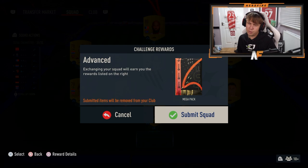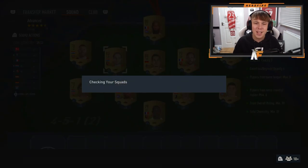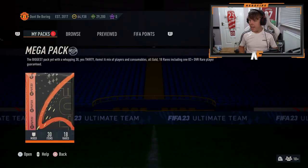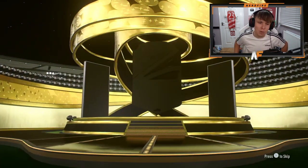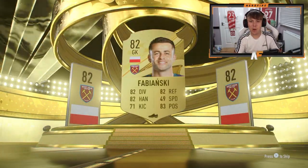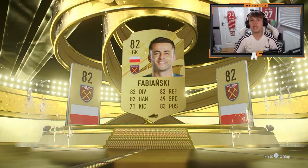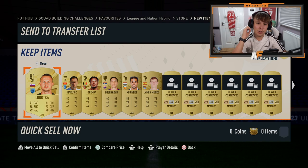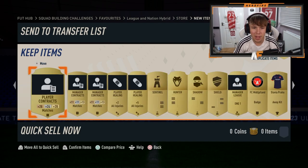The advanced SBC completed now. Mega pack - let's submit it and get the mega pack open. Let's see what we get - please show me some more walkouts. This one's not even a board. Fabianski. Show me an Anthony behind this else I'm going to cry. Anthony's 82 - just give me an Anthony at least. That's a terrible mega pack - I expected better there.